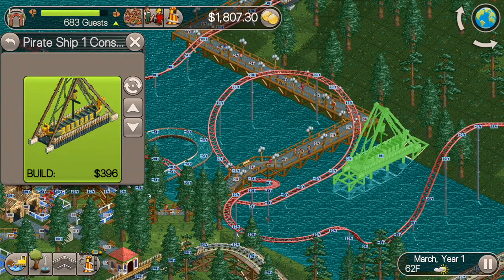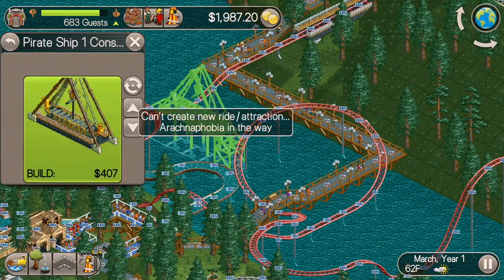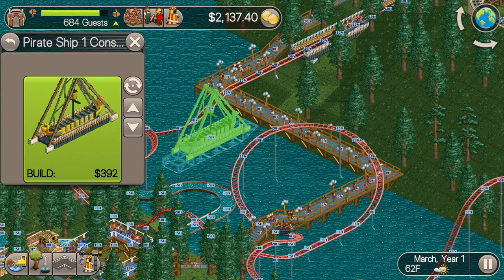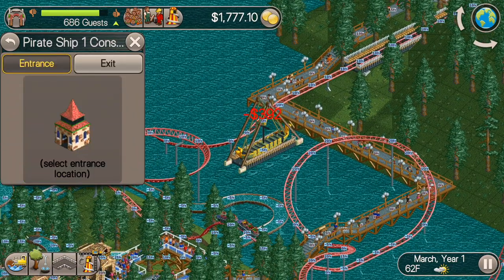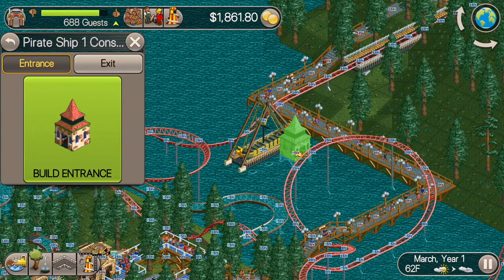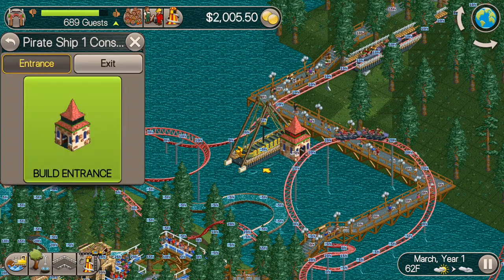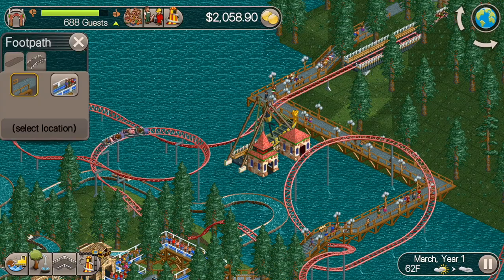The first ride I'm going to build here is just a pirate ship. I feel like this is appropriate to put on the water and to make use of the water. So we'll do that first. I try to find a good spot here right next to — I think this is Arachnophobia right here. We'll put it right on the water, that's a good spot, and that will hopefully also increase the excitement rating of the roller coaster sitting next to it.